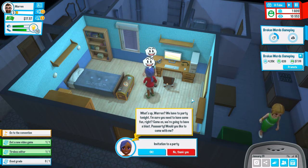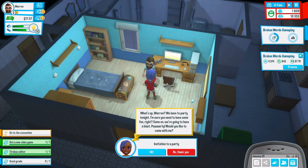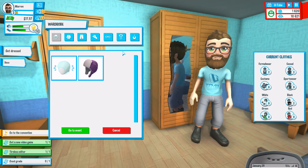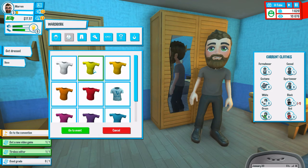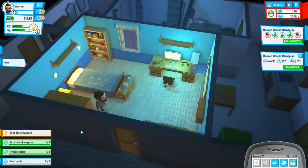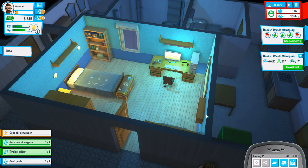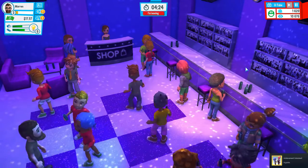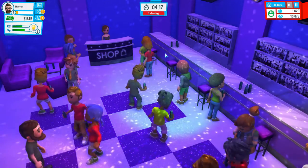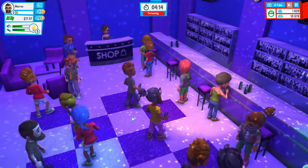'What's up Warren, we have to party tonight — I'm sure you need to have some fun. Come on, we're going to have a class party. Would you like to come with me?' Okay. Oh snap, we get to get dressed up now! When I say dressed up I mean there's not really that many options, so it's not looking fantastic. It's actually going to the disco — I didn't expect that. Okay, we're partying now. Where am I? In the black shirt right here.